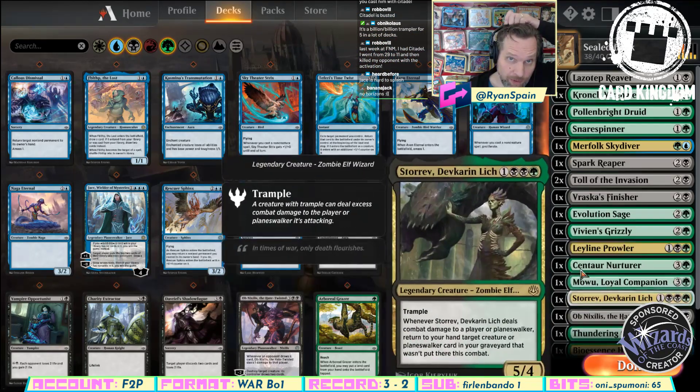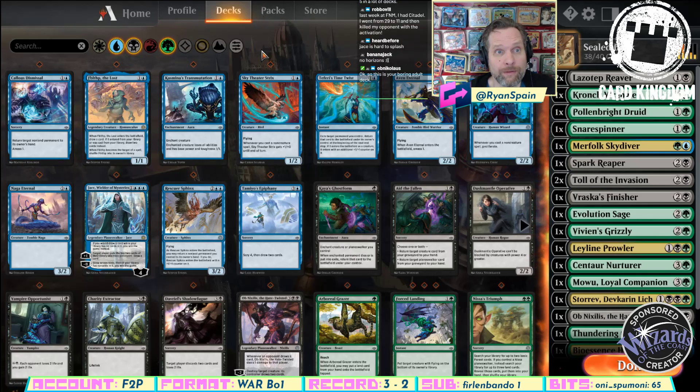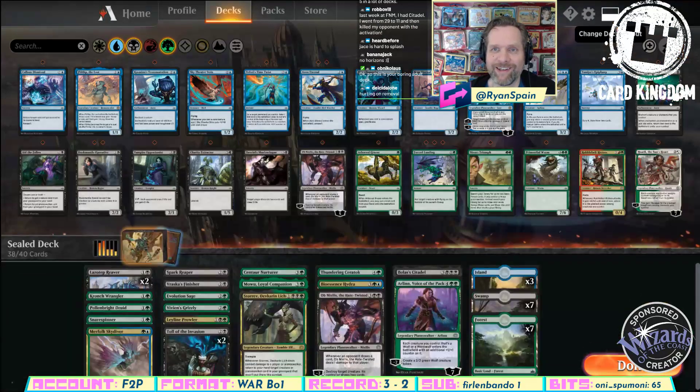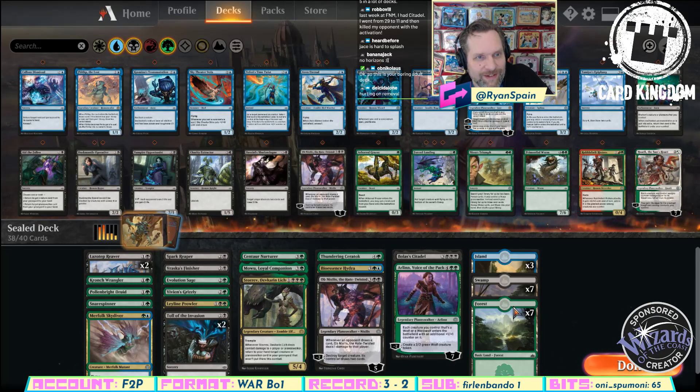Now we see the blue along with it, and the blue is reasonably strong too. We got one, two, three, four, five, six, seven, eight, nine... Yeah. Nick just wants to play Jace, I think. You're coming at this with an agenda. Acknowledge your agenda, sir. This is not a boring deck. This is just like a good deck.